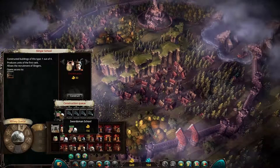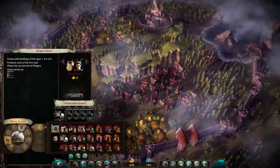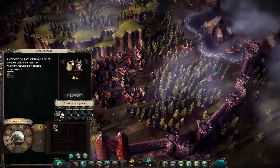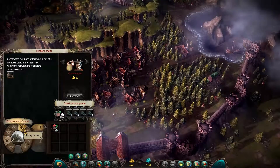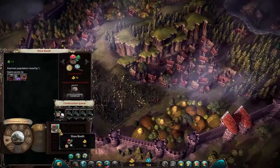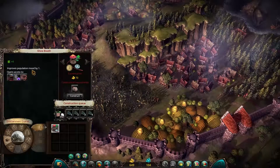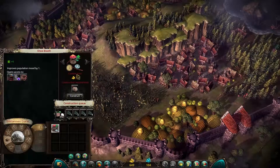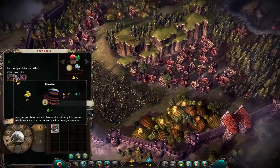This is the swordsman school that we built last time. I want to add something to that — a little bit of entertainment. We discussed last time all the different options for construction. Let's start with the show booth to get the population mood up by one, just to keep them relaxed and happy. I'm going to put that in the queue. It costs 70 and opens up several opportunities for entertainment further on.